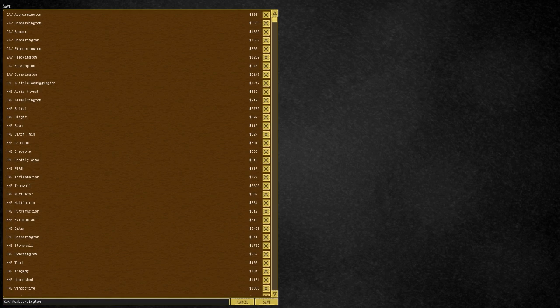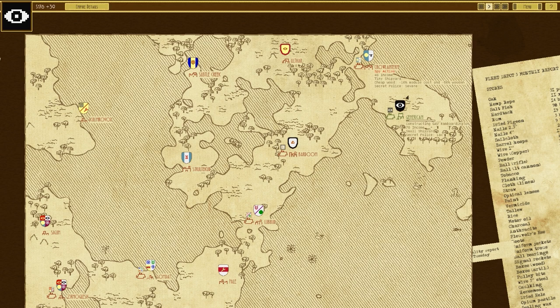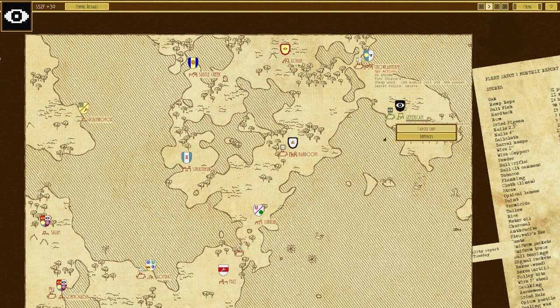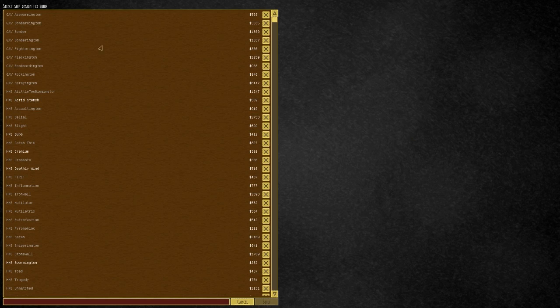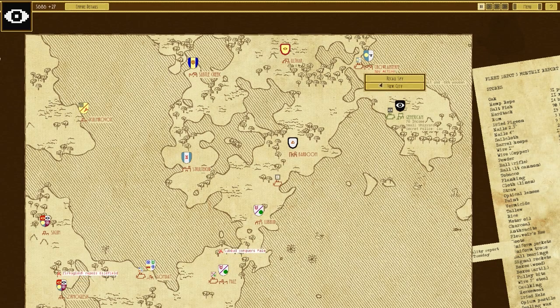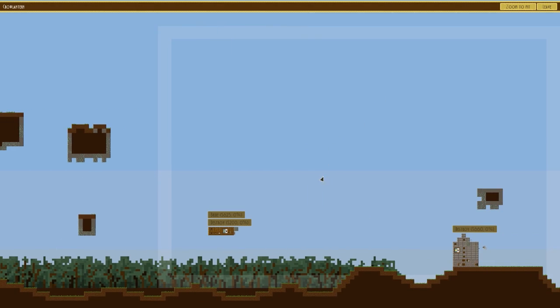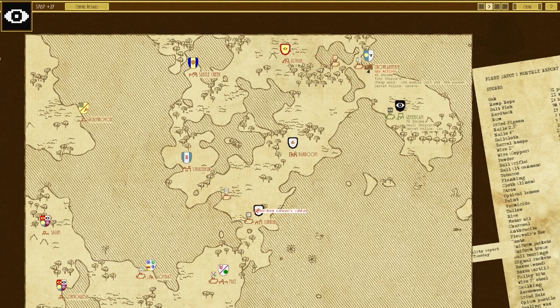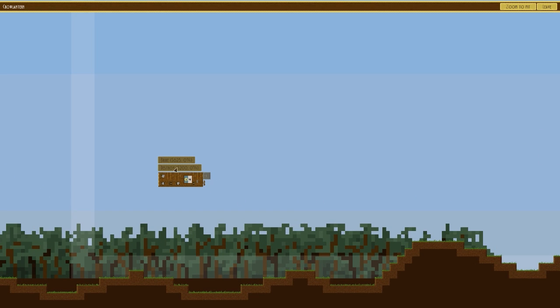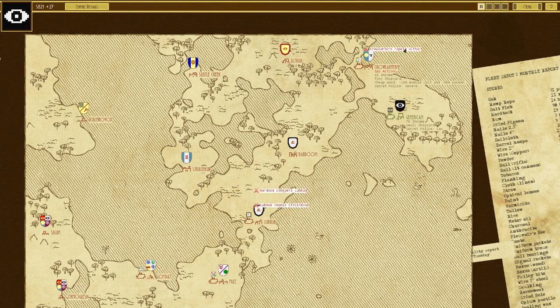We build one Ram Boardington. The enemy nearby has a pretty crappy starting ship. The Ram Boardington costs 900 — actually quite expensive. We wait until we've got enough money. It looks like the enemy is sending a fleet but they get defeated. I try to use my spy to destroy their defenses but can't, possibly because of their high secret police presence, so I'm going to invade directly.